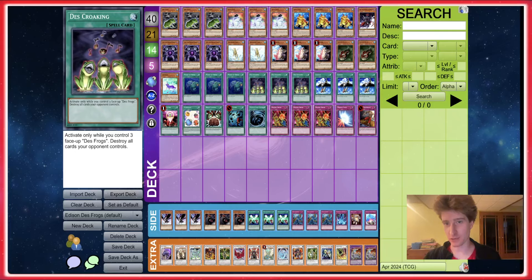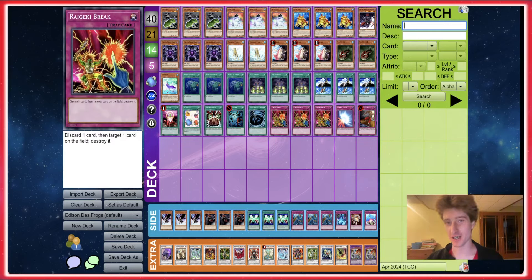I'm gonna be butchering some frog gameplay again on the channel. If you follow my series with Zooks, you're probably aware that I tried to play Des Croaking Frogs against them in last week's episode. It went poorly for me, so I figured why not try it out in Edison format — maybe it'll go better in a much higher power non-limited format. I don't know what I was thinking; I threw this together pretty quick, it's probably not optimal, and I know my gameplay won't be optimal.